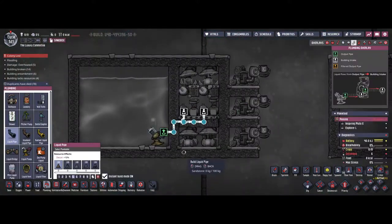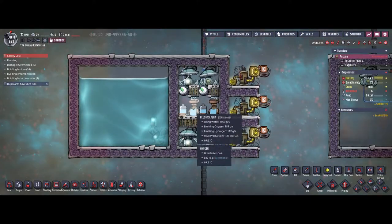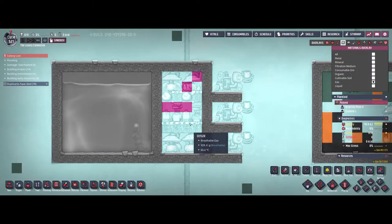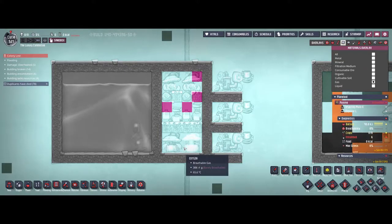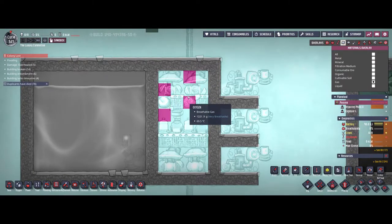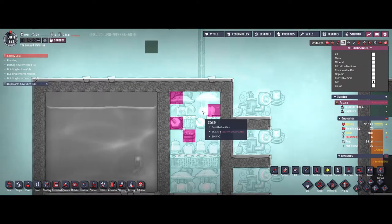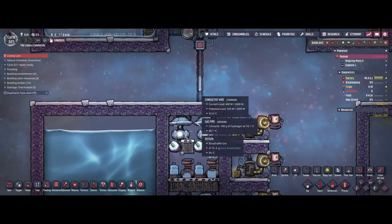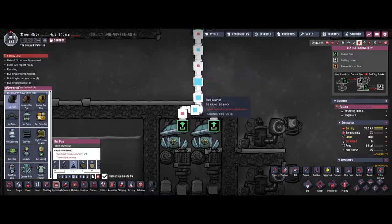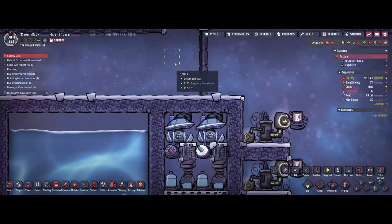I've set up a little testing area here. As you can see, we are feeding clean water into two electrolyzers and we have four gas pumps in the same room. The oxygen will go to the bottom because it's heavier than hydrogen, and the hydrogen will end up on top eventually. Because of that, we are pumping both hydrogen and oxygen at the same time with the top pumps.